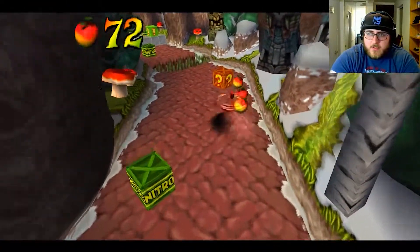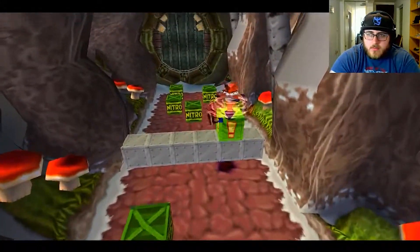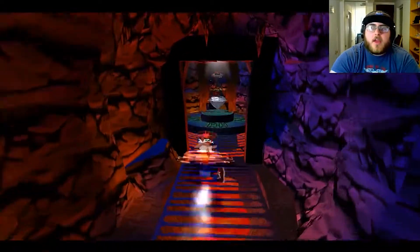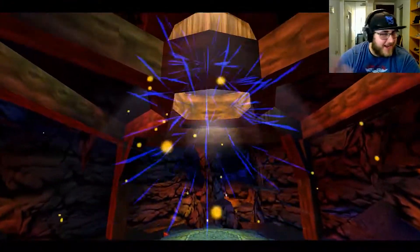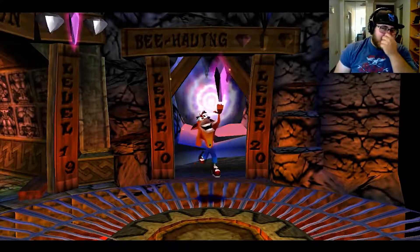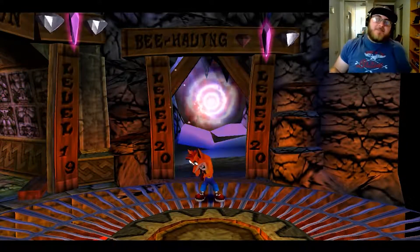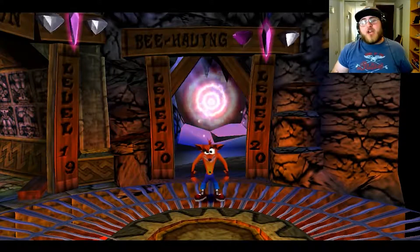Here we go, here we go, and we drop down. Spin, spin, spin, spin. There we go. Thank god. I feel like that's the one, it pushed me off. We have time. We don't have time to spin here. We gotta go. And actually, we get to fight one of my... okay, now that I'm older and I actually understand how this boss fight goes, not as hated. But my childhood hated boss fight.